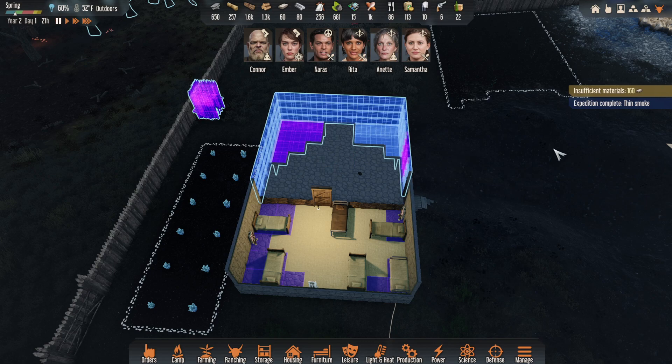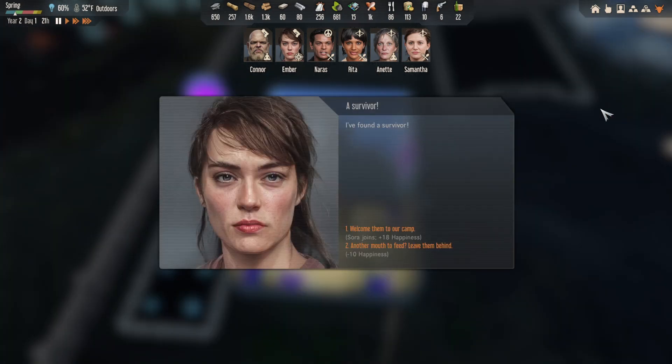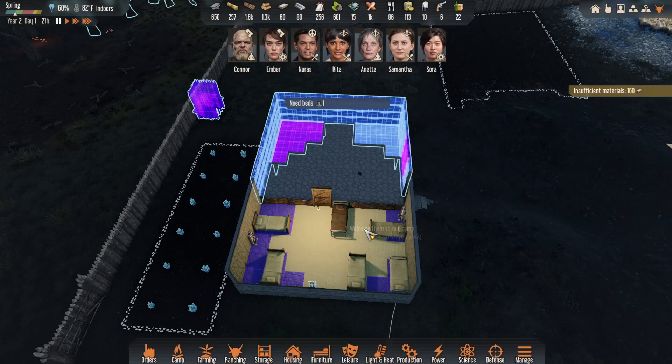Expedition complete! Thin smoke — I found a survivor! Yeah! Heck yeah! Sora joins — plus 18 happiness. Welcome them to our camp. All right! Needs another bed.